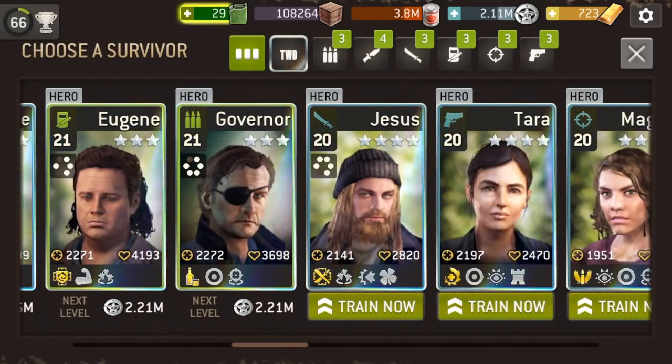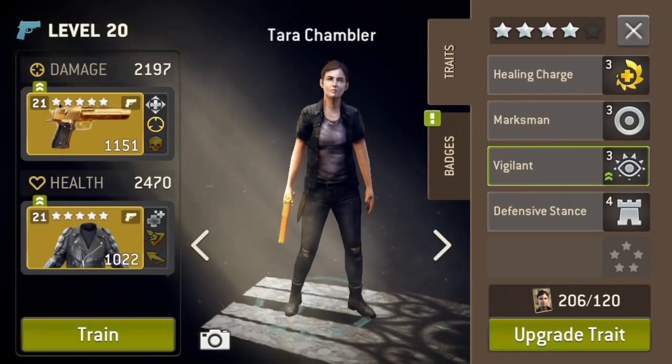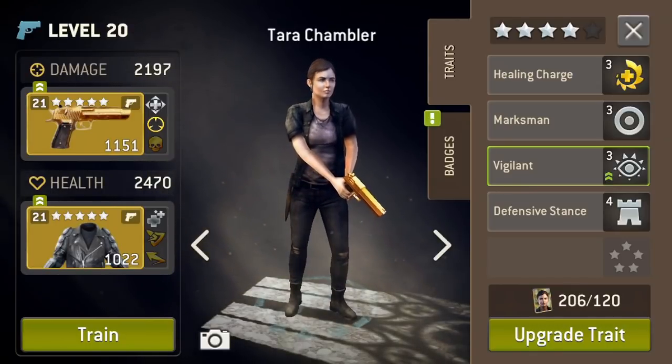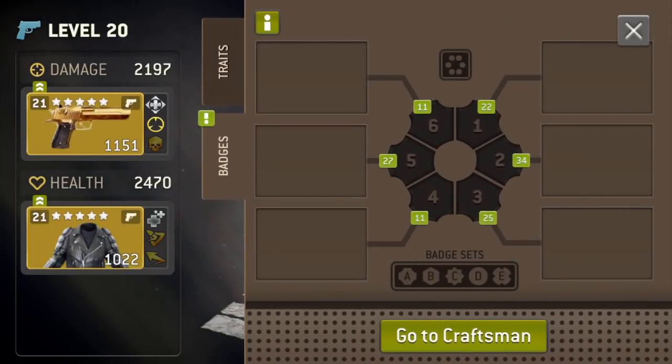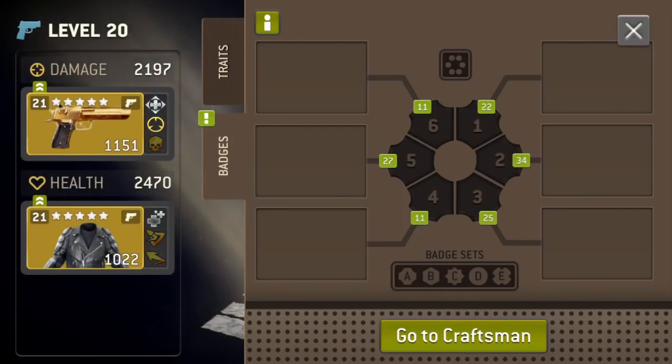Now, putting all three things to work — where is she — with Miss Tara over here. First things first, it's highlighted right here: Vigilant. So she has Vigilant, and we're going to try to find badges that have Vigilant, that are in the same badge set, and hopefully coincide with other badges for her team. She's a Shooter, so I might want to use her eventually with an Assault — aka Abraham.